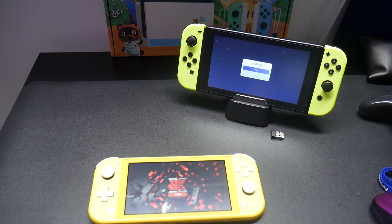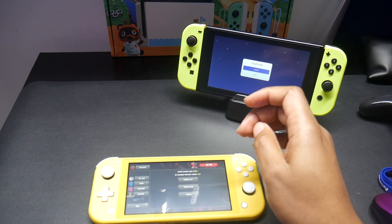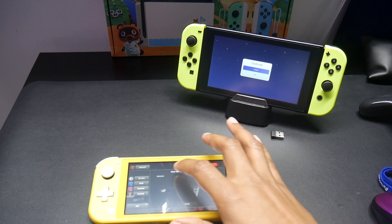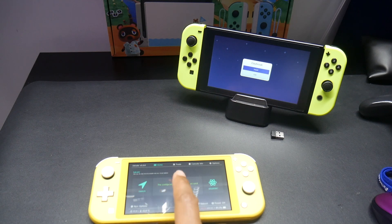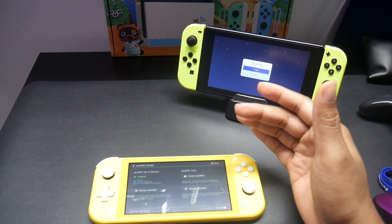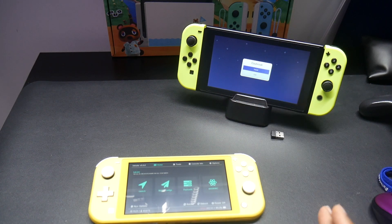Okay, it's booted up. Simply hit Option, go to SX Core, go to where it says cleanup, and then go to payload select and choose Hekate launch. Time and date doesn't really matter. Here's where you would normally see your EMU MMC setup. If it's not properly configured, you're not going to see anything there and it's going to boot to your system — so make sure it's perfectly set up.